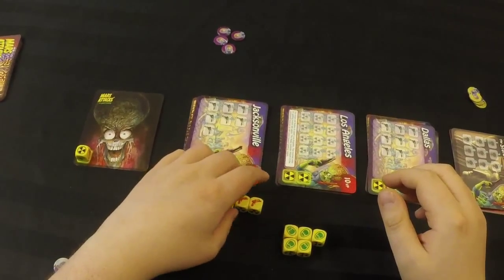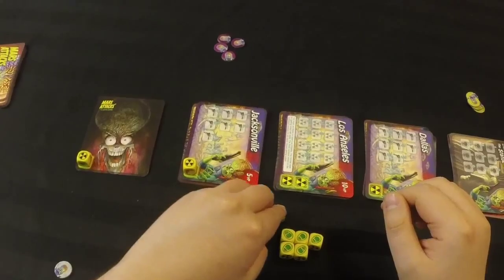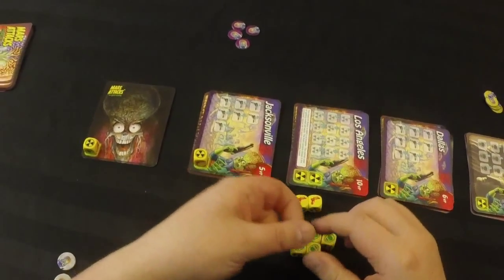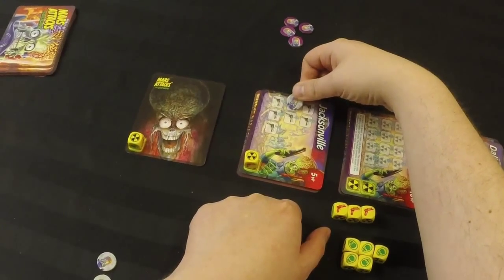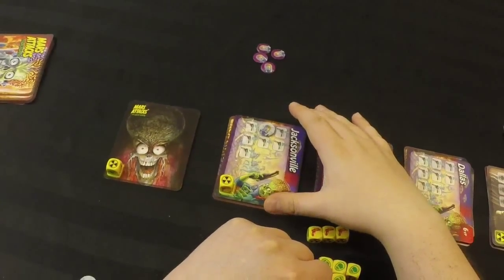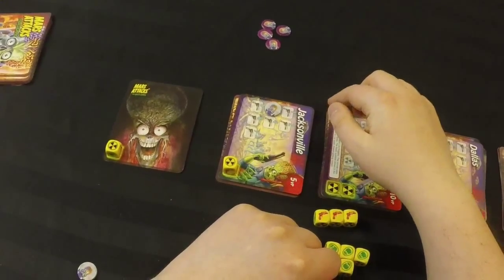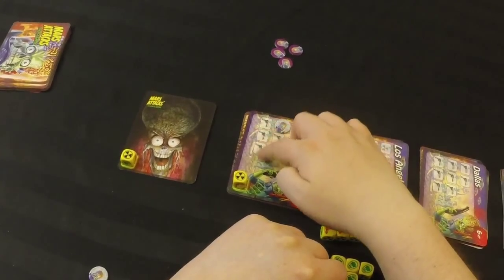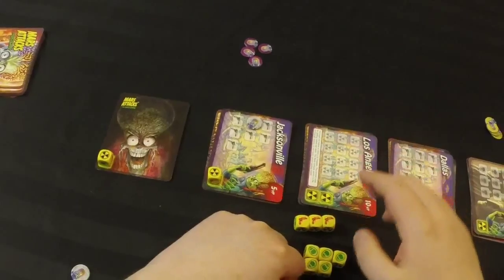So I could say I'm afraid I'm going to roll too many nuke symbols, so I'll stop here and bank my points. I have three ray guns, and this card wants ray guns, so I can bank on three. Then it would be the next player's turn. Essentially what this means is next time I come to attack Jacksonville, I only need to roll four more ray guns to conquer it instead of the initial seven.